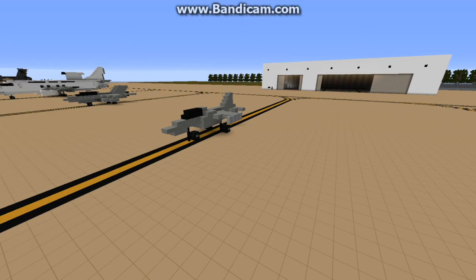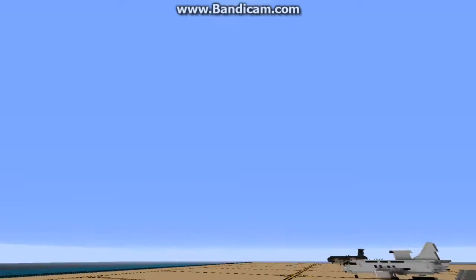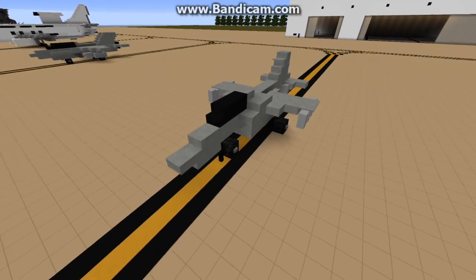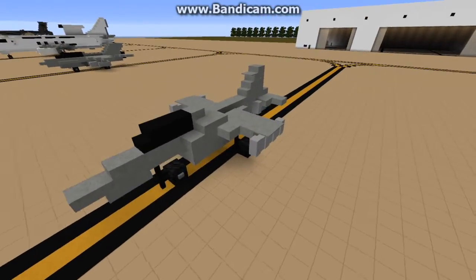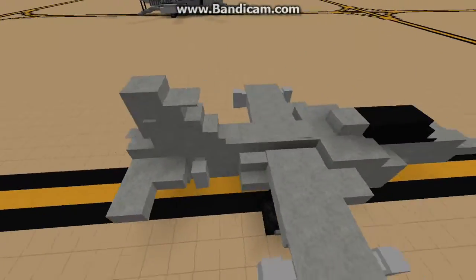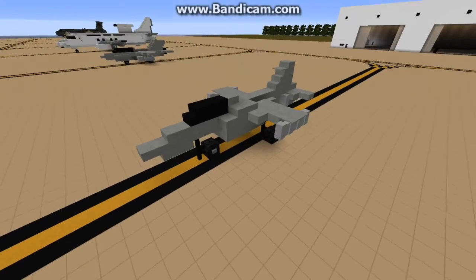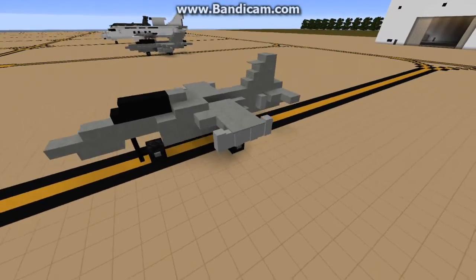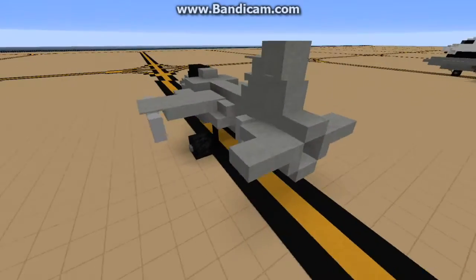Just bear with me for a split second, I'm just quickly doing something. So for this first plane, it's the Hawk 127. I did that one a couple of months ago, I did a tutorial on that. It was actually a requested one. I didn't even actually realise until like a week later that it was actually an Australian aircraft. But yeah, that one hasn't changed a single bit.